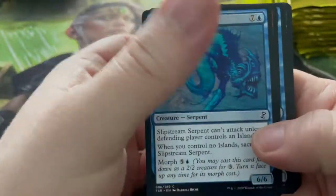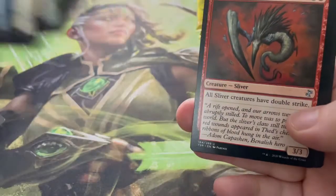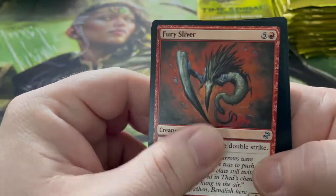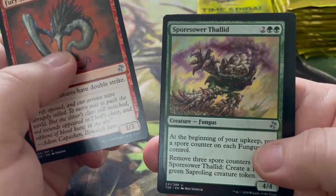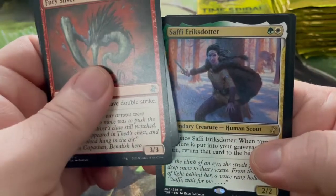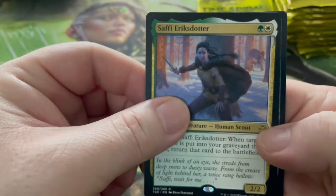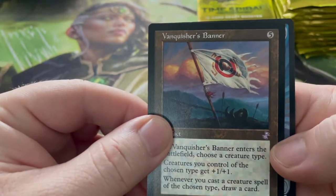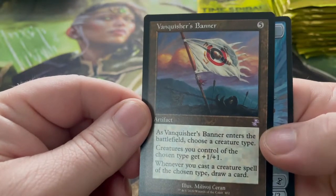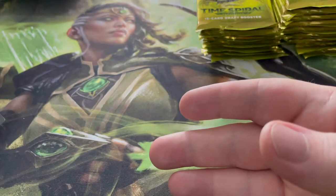Fury Sliver — all sliver creatures have double strike! Wow, what a card. Sporesower Thallid. Saffi Eriksdotter — someone mentioned something about her other card, she was in flavor text. Vanquisher's Banner — enters the battlefield, choose a creature type; creatures you control of that chosen type get +1/+1. That's a good card.